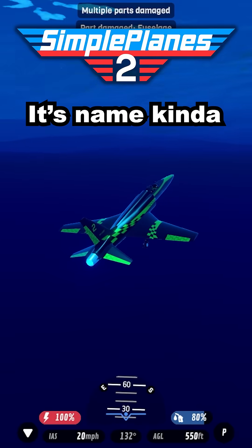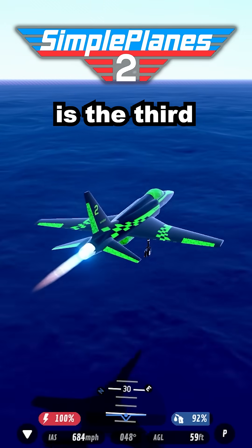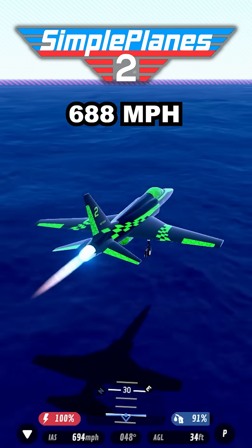My favorite is the Kicking Fish. Its name kind of makes sense because it also works underwater, and its top speed is the third highest at 688 miles per hour.